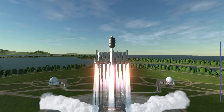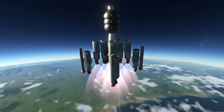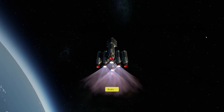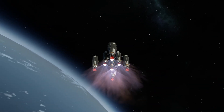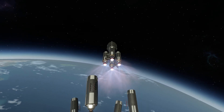I didn't have as many RCS thrusters on this particular build, so it was a bit hard to control. I eventually did get to the point where the docking ports were basically kissing and it wouldn't dock. I tried another docking port and it didn't work, and then I tried one more and then it did work.